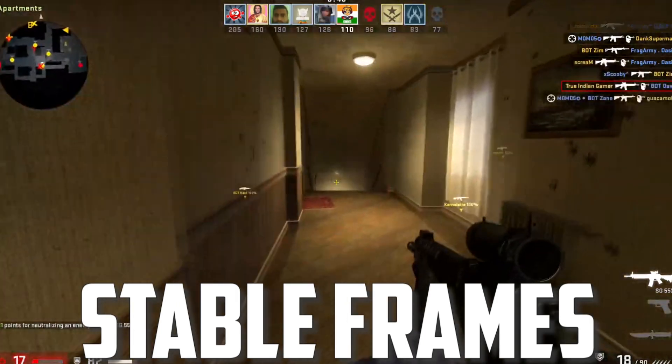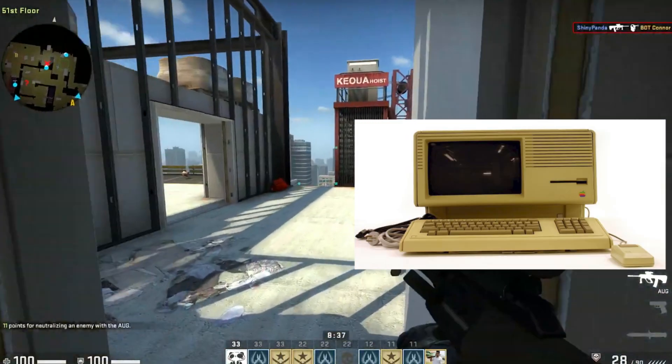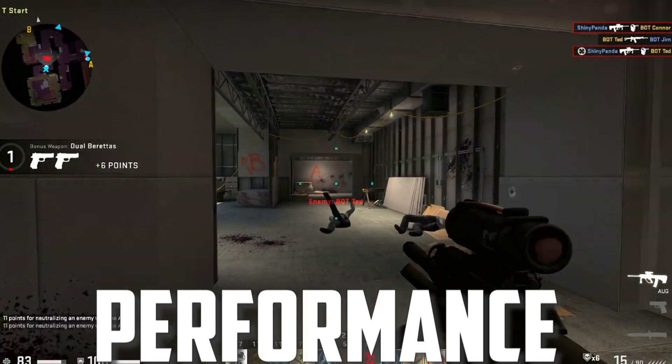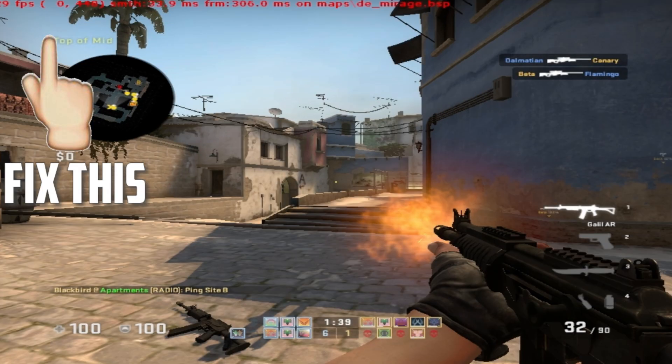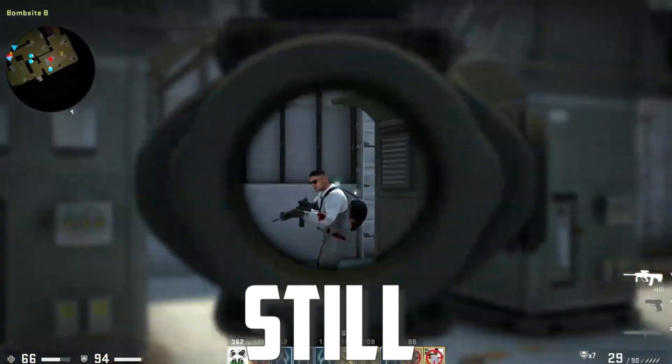If you have a really weak PC or laptop, you can also try enabling 'Extra Streaming' as this might give you a little bit of a performance boost or fix your FPS drops. If it doesn't work, you can always go back and disable it.